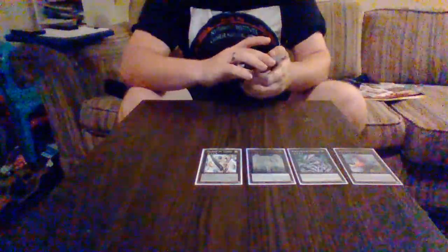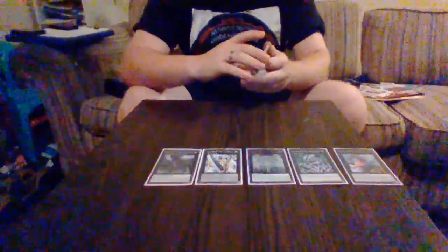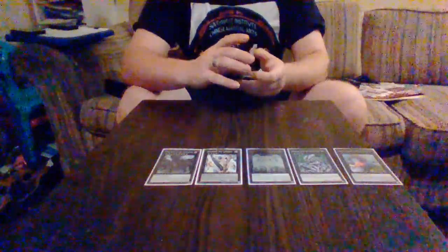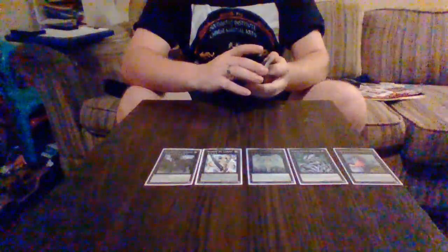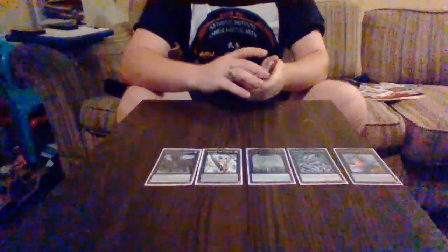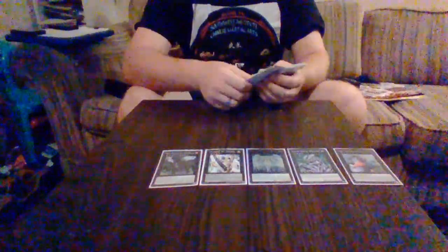The last XYZ card is Trickstar Holly Angel — wait, no — Trikinomics of all Calamities. You call out an element, all monsters on the field become that element, and monsters your opponent controls with that element cannot attack or activate effects. Also, for any True Draco or True King card effects that involve destroying monsters of a certain attribute for a special summon, you can use your opponent's monsters instead.